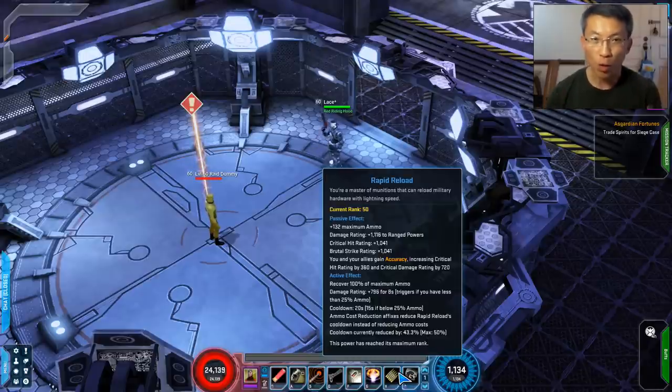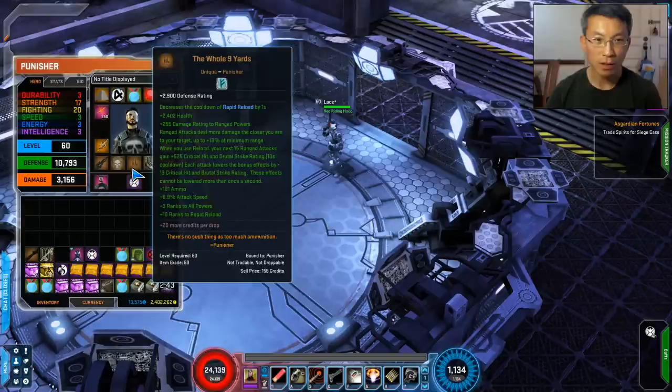The first thing is that at low ammo — when the gauge goes red — you gain close to 800 damage rating for 8 seconds. That is pretty massive. You try to get 800 damage rating from gear and it's kind of hard to get those numbers. So that's the first thing that happens when you get to low ammo. The second thing is that if you're wearing the Whole 9 Yard unique, your next 15 range attacks gain a pretty decent crit hit and brutal strike rating.